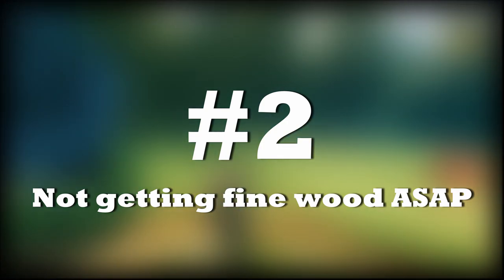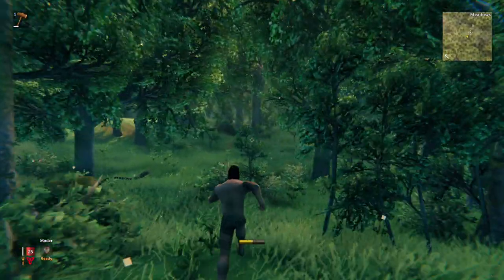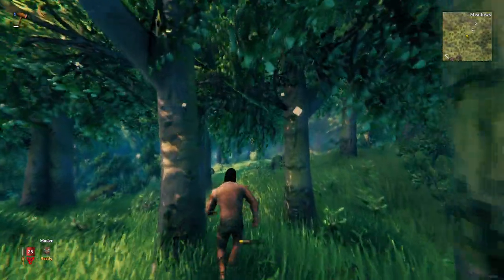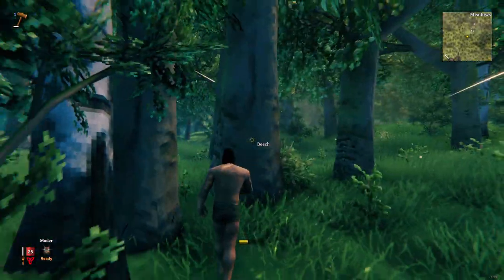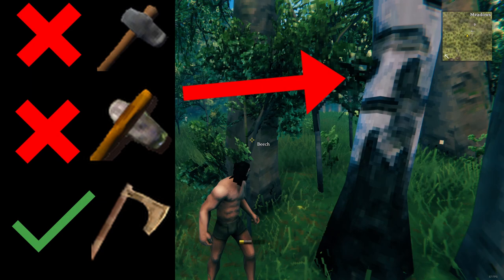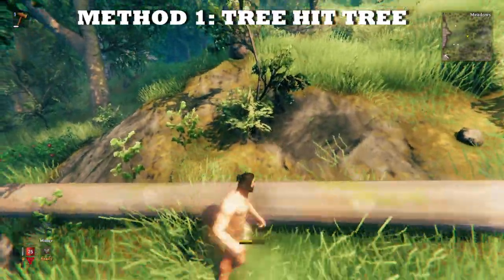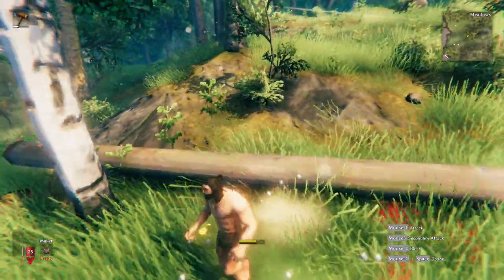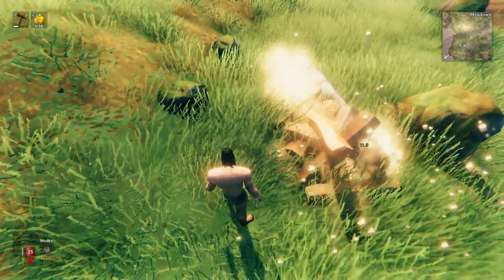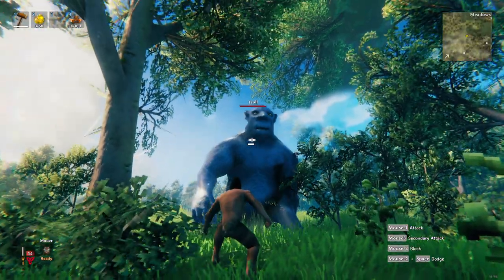Mistake number 2: thinking you have to have at least bronze unlocked to get fine wood. Many people think you need the bronze axe to get fine wood, because the trees that give fine wood are birches and oaks, which require at least a bronze axe to damage them. However, you can easily bypass this using unconventional tactics. The first method is chopping down normal trees and letting those trees fall towards birch trees to damage them, then keep rolling them towards the birch tree until it destroys the birch completely, thus giving you fine wood.